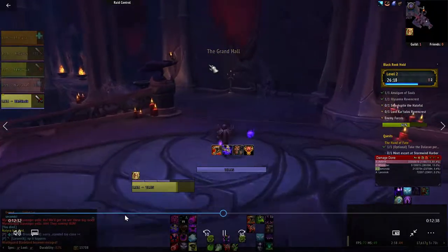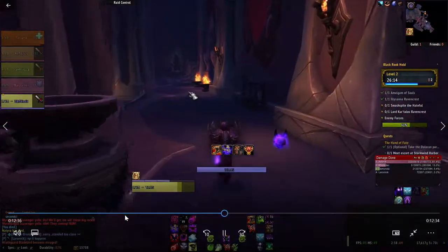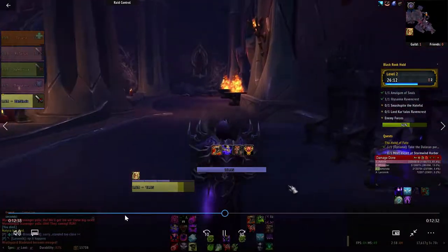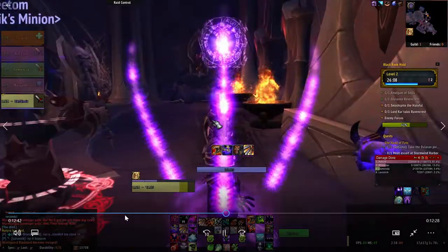I release spirit and just run back — it's not a long walk at all. I summon my Felguard again and move on.